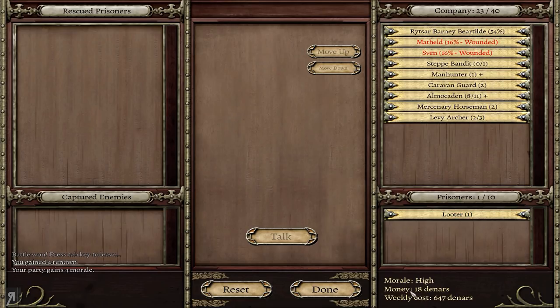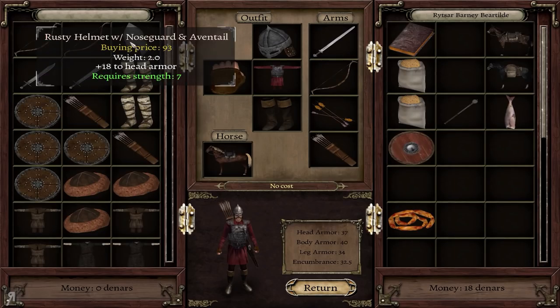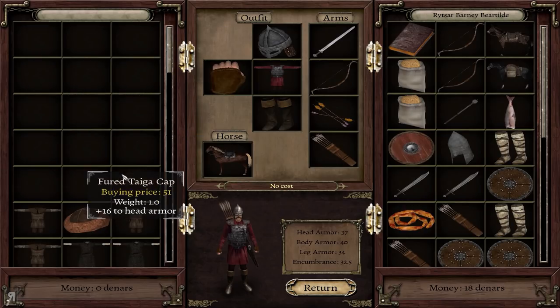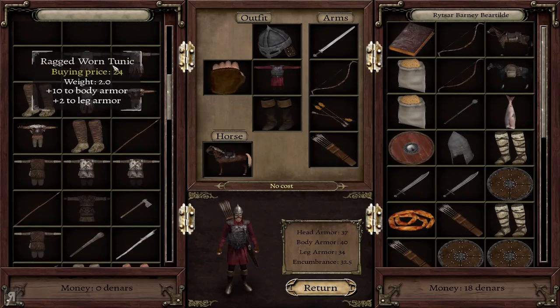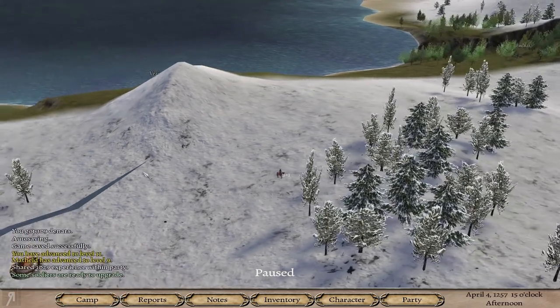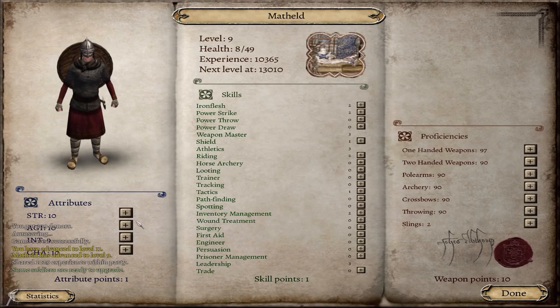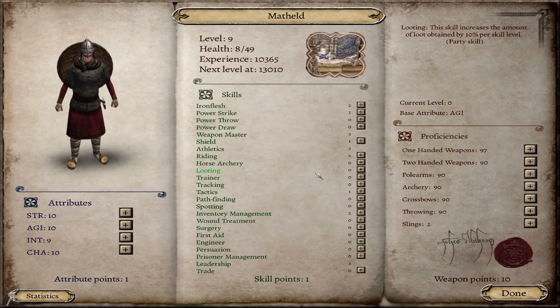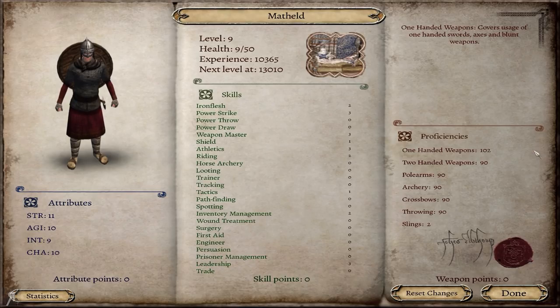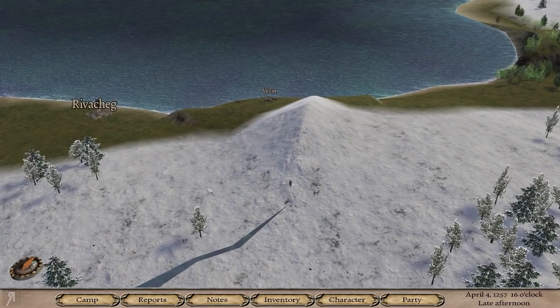I actually only have 18 dinars right now — my weekly cost is a lot more than I anticipated. I'm hoping we'll be able to gain a lot of money through raiding. Let's sell all of this. This is actually not even that much to sell anymore. We are now level 11, and Matheld has leveled to level nine. Let's have a look at her — she doesn't really have any party skills, but she is very good for a potential vassalage. She has three leadership already, which is really good. We're just going to level up her power strike so she can get even more kills.